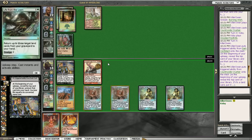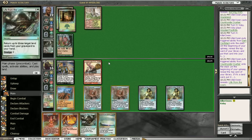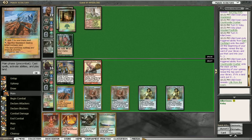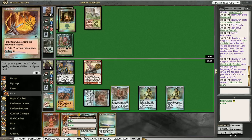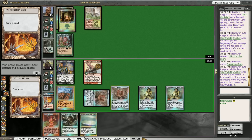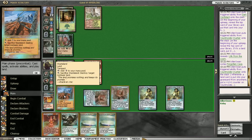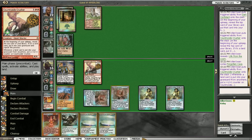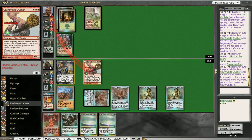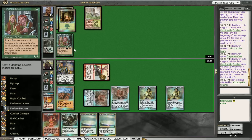So we're going to draw Life from the Loam, so we don't need to worry about that. And we draw Maelstrom Pulse, so I am going to cycle the Forgotten Cave here. Pump our dude up some more. We get another Maelstrom Pulse, which is really awesome. And I'm going to attack with the Crusher and see what he does — he'll probably just let it through. Maybe block, not sure.